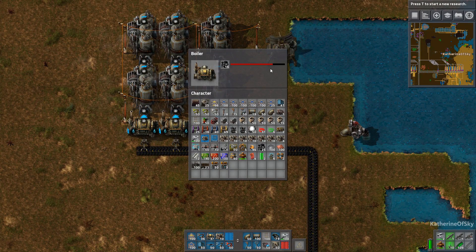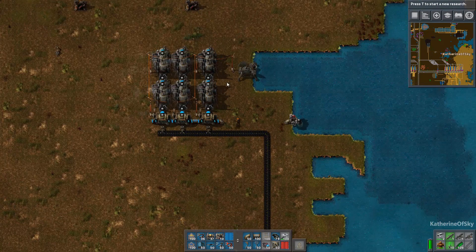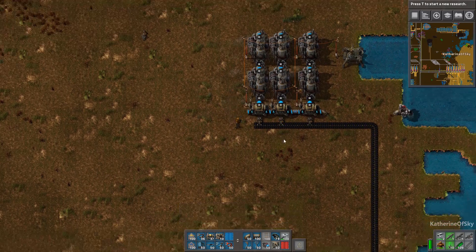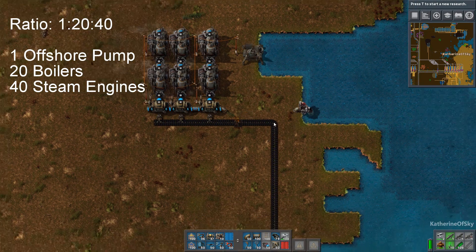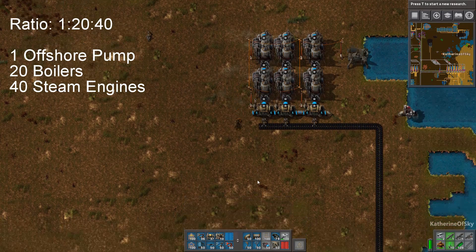We're not going to keep taking coal — as you can see it's burning very, very slowly because of the very little need for steam. Now, what is the proper ratio for a full setup? You need one pump to 20 boilers and a total of 40 steam engines.